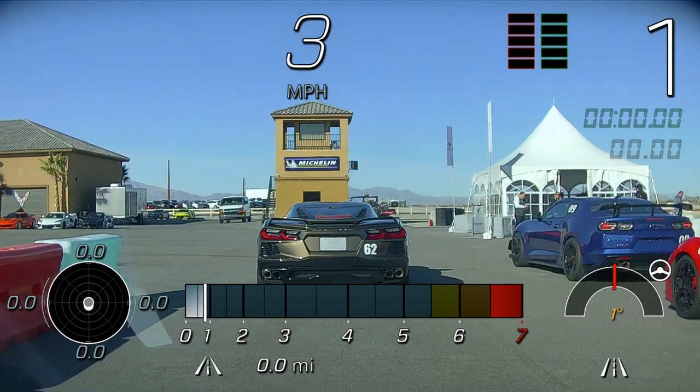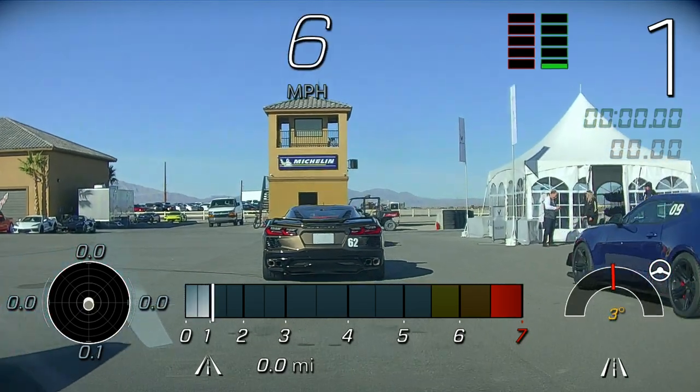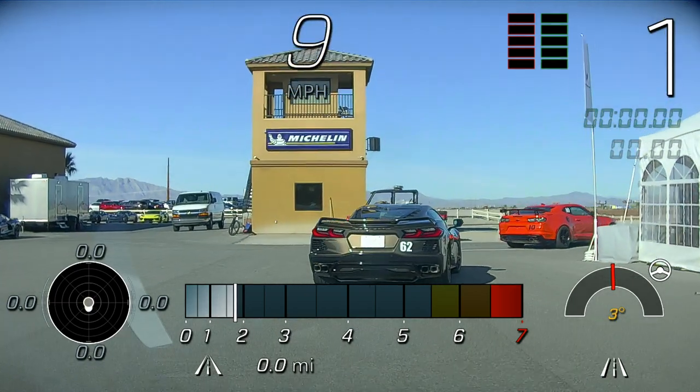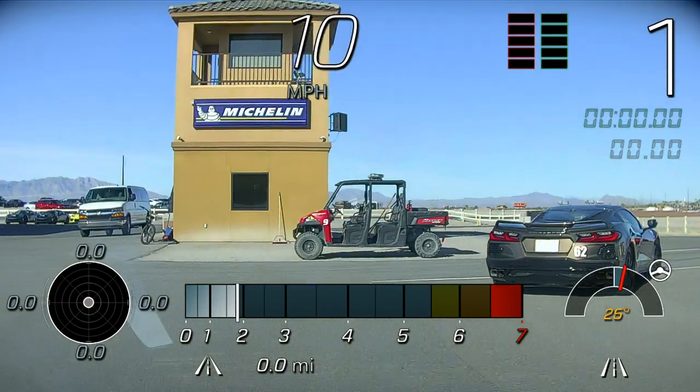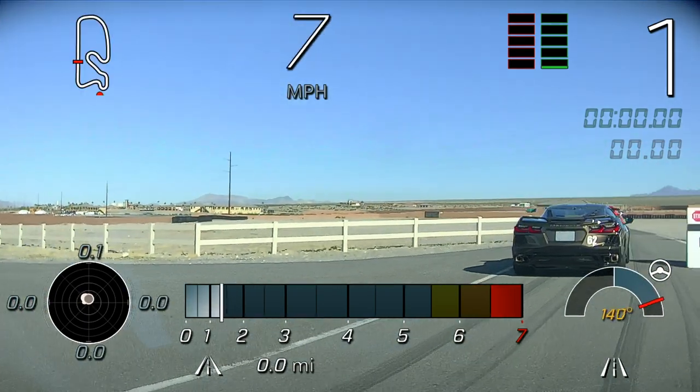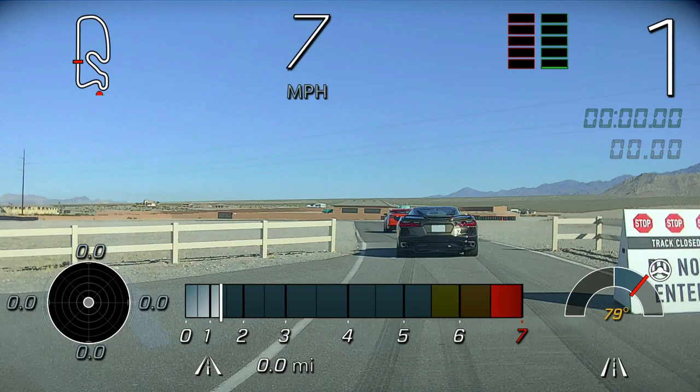We're in manual mode so we use the paddle shifters. We have this little access road onto the racetrack. Let's start to spread out to that six car lanes between the cars that we want to maintain while we're out here on track.